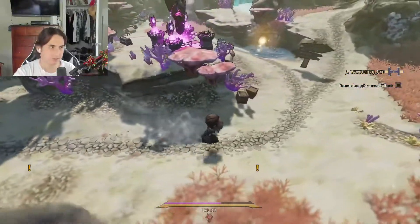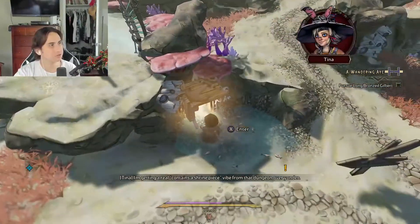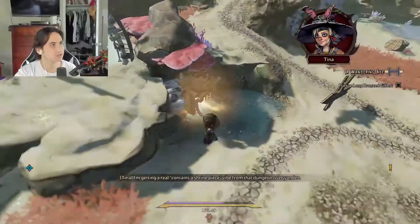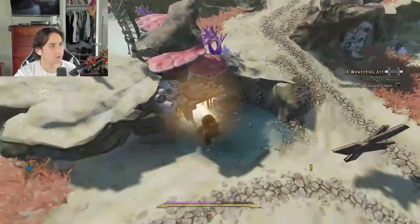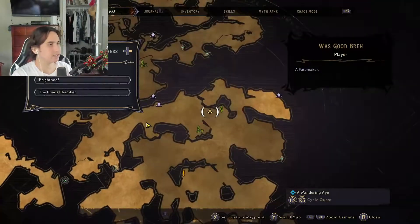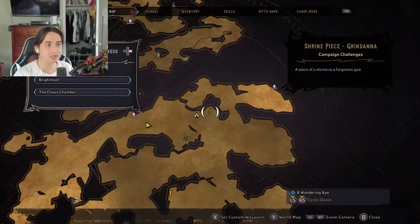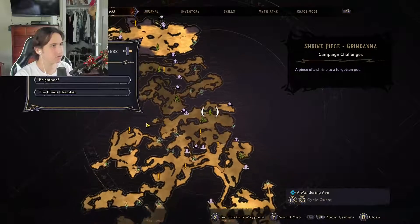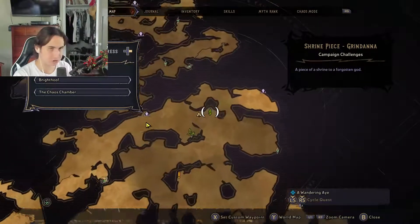Very easy. The first shrine piece can be found right here — you have to go through this dungeon. Once you complete this dungeon, you will get a shrine piece. This is Shrine Piece Grindana: a piece of shrine to a forgotten god. This is the first location and the earliest location you can get.